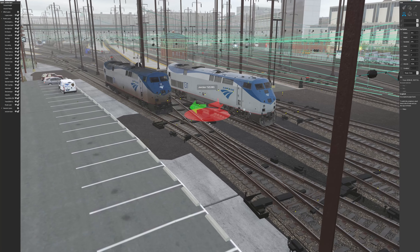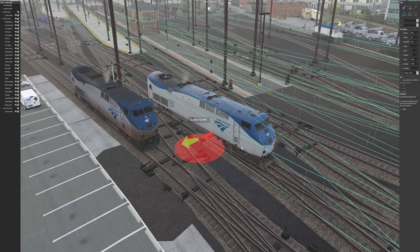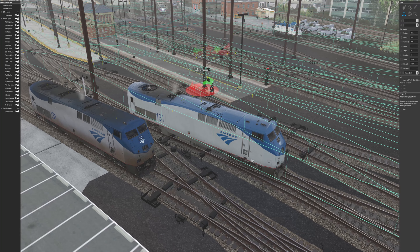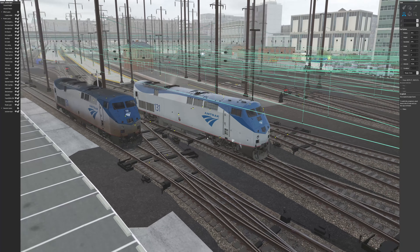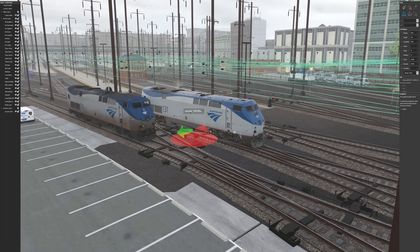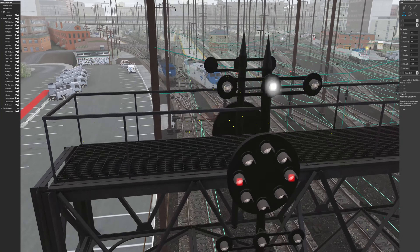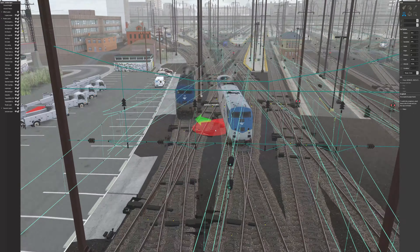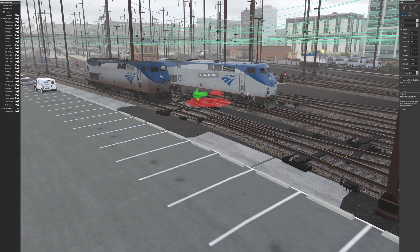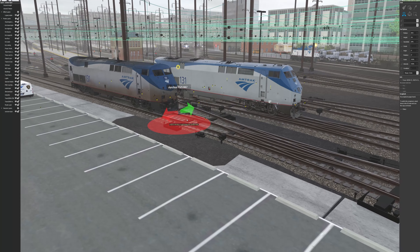You probably haven't noticed the catenary wires I put up. These are actually the wires they use at Washington Union Station. You can see these little electric contact things hitting under the wires — pretty awesome how they had this at Washington Union Station. They actually do have this in real life. If you're on one of the platforms and look up at the wires, you can really tell these things are real. Americans use this in real life but never in a simulation game.